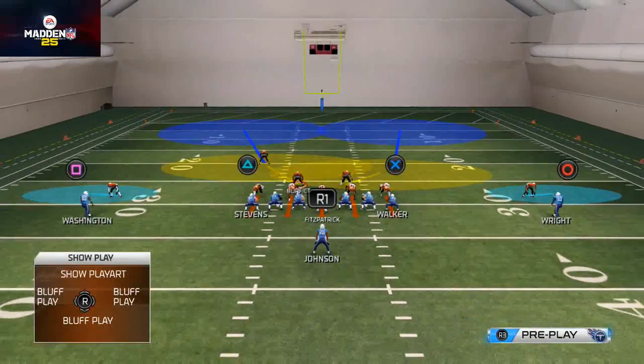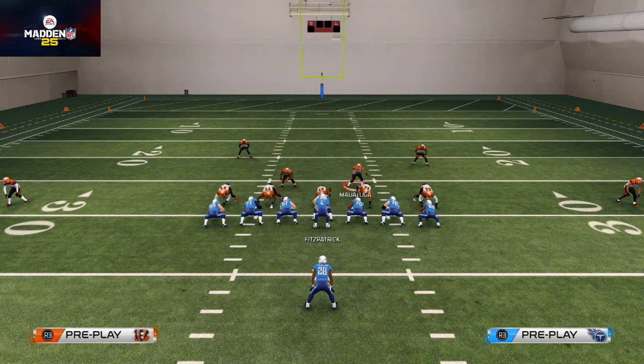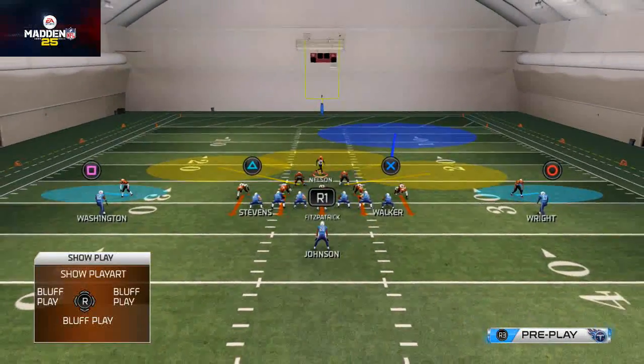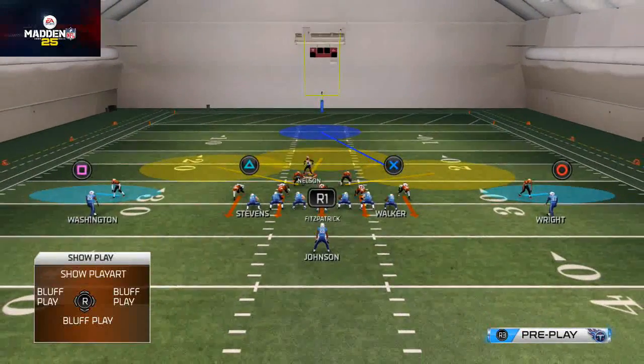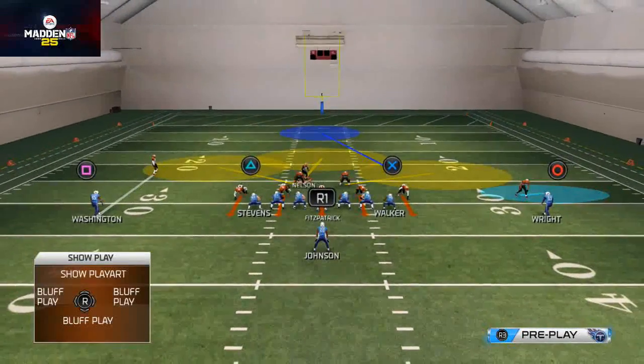I want to show you what happens if you don't pass commit. One popular way to set up the Fire Zone 2 is to spread the defensive line, take the safety and bring him into the box, then play kind of a cover one style up top. Your responsibility is to user-control that left side.